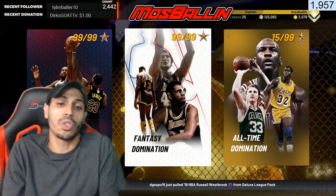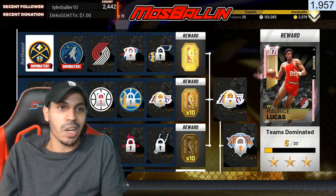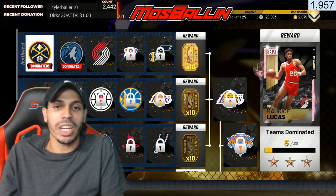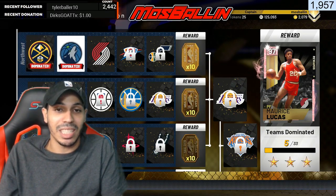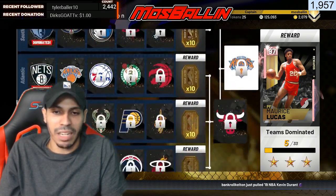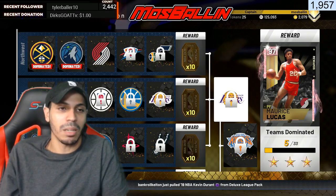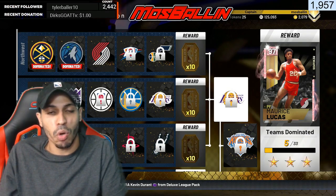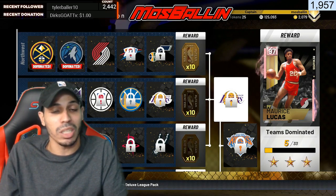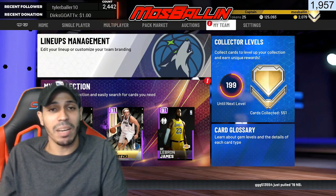In All-Time Domination, you start getting a token every time you beat a team, and you get 10 when you complete a division. I don't know what you get for completing the last three, but this is a slower grind where you're getting tokens without getting them really fast. So if you're really impatient and don't want to play a lengthy game mode, there are other options.